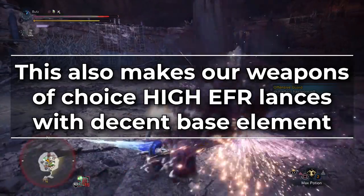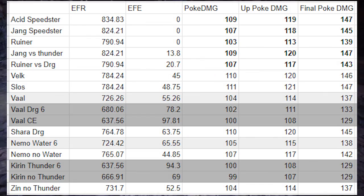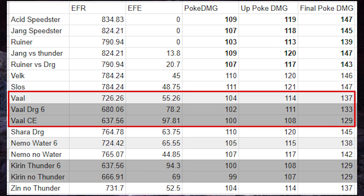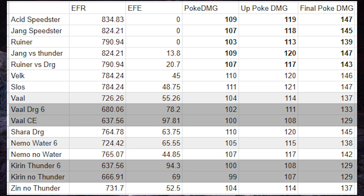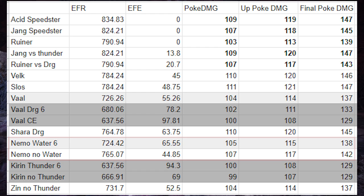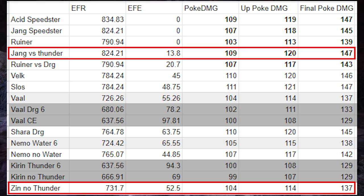Our choices are going to be lances with high raw damage that also have some element. For example, at the 65-25 average hit zone value ratio, if we compare damage on the three basic pokes — a normal poke, an up poke, and the last poke with increased motion value — we can see that for the Valhazak Lance, running Dragon Attack 6 actually loses damage, and so does running Crit Element. A Shara Lance set with Awakened Element deals even more. With the Nemo Lance for Water, running Water Attack 6 instead of more EFR multipliers also loses damage. Out of the ones checked, only the Kirin Lance gains damage from Elemental Attack 6, but the Kirin Lance loses to the Zenogar Lance which loses to the Rajang Lance.